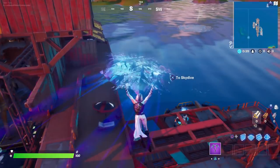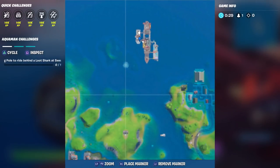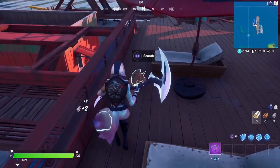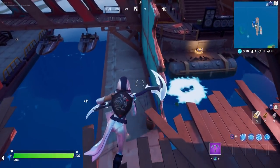Number four is right next to the reboot van. The reboot van is right down there on the left side of the yacht. Right up here next to the Deadpool umbrella is floaty number four — hold Square to collect it.